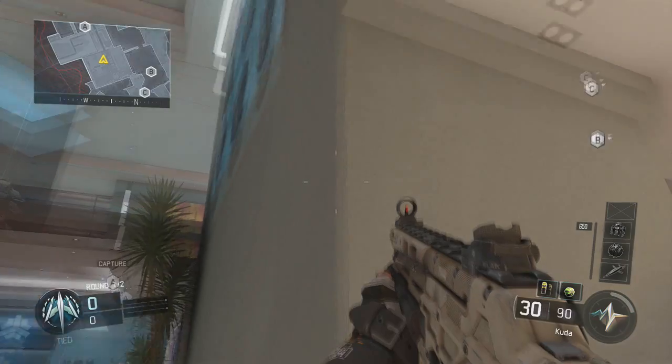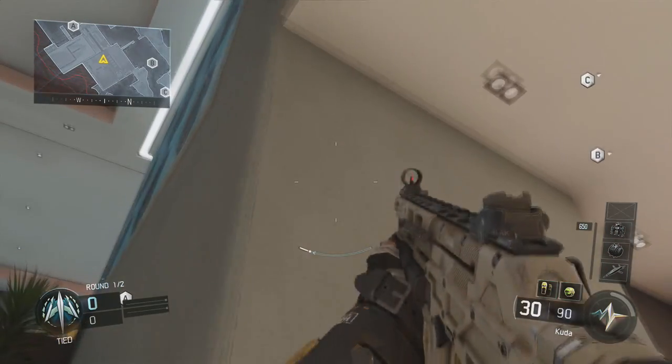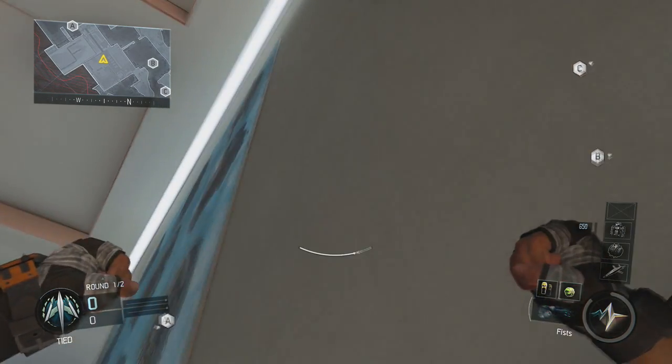Now you have to jump onto a little ledge on this corner, and from this point if you look up and you jump forward and use your boost and hold forward on the analog stick as if you're trying to grab onto a ledge, if you do it just right you'll actually breach through the wall.